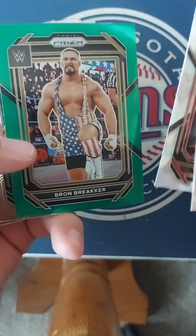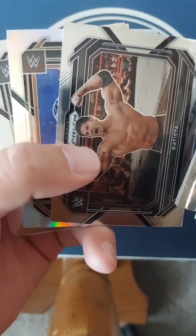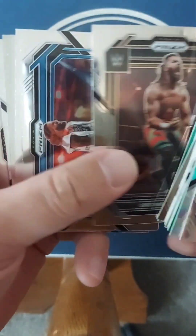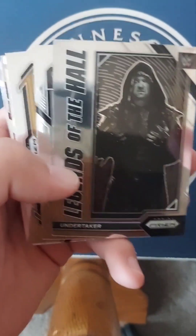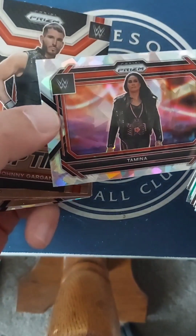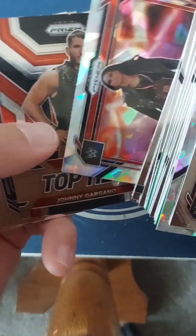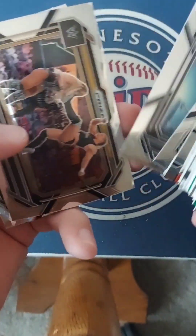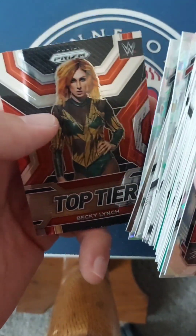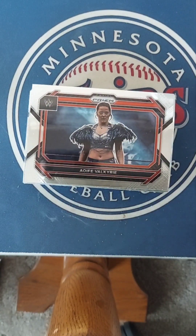So not a whole lot to write home about in this box. I think that Bron Breaker is probably my favorite card. The legends cards are cool — since I'm a legends collector I like that Batista — and two of the same X-Pac, which is unfortunate. That's a cool Undertaker. But yeah, I don't know if there are any shiny or special ones in here. These are the cards that were in this box. Thanks for checking out this opening and hopefully we'll see you on the next video. Wrestling Rewind figure reviews with the Minnesota Twins — Matt, out.